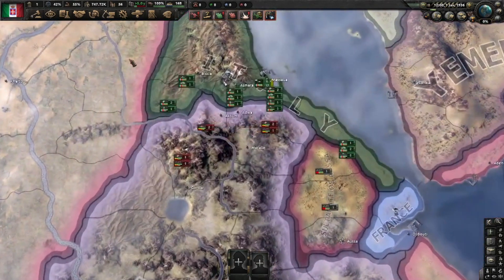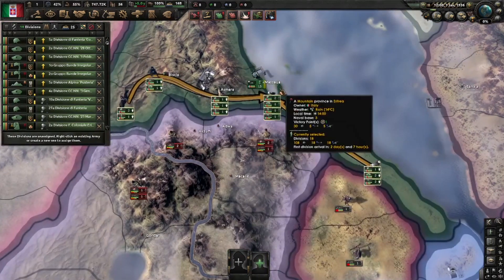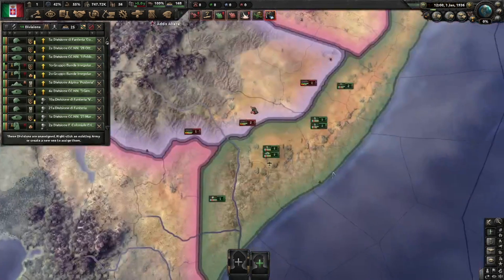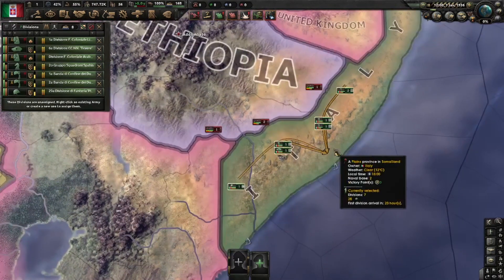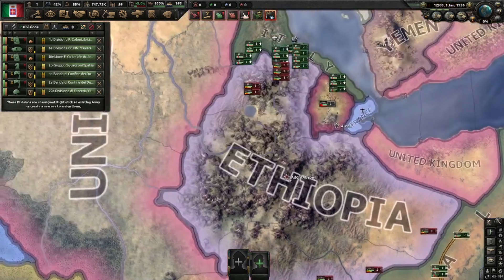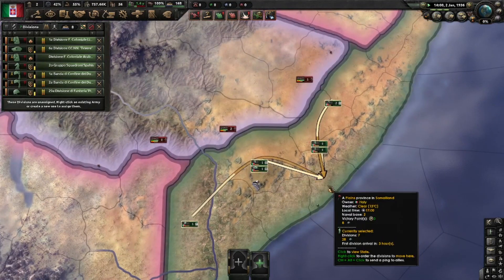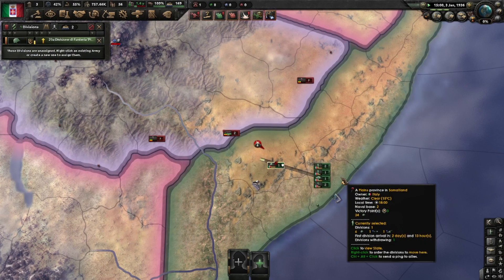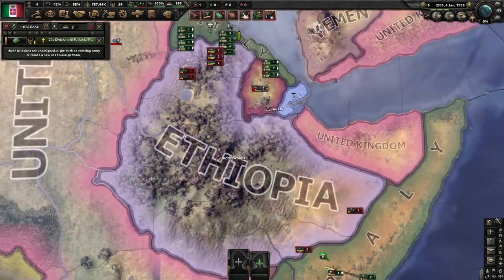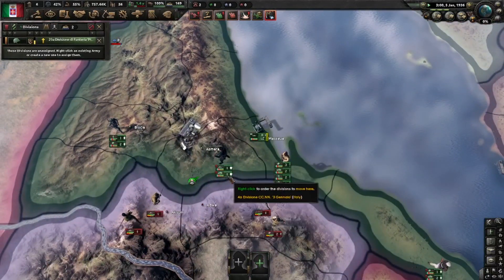Now we have to deal with this mess. Select all the forces north of Ethiopia, right-click on Massawa and just let them walk there. Select all these southern troops here, let them all go to Mogadishu and press Ctrl+B to railroad them. One or two might be attacked along the way but we can handle that. Timing is essential so just keep an eye on these guys — especially this one here might be attacked, so just right-click again and you'll see the arrow turn black, then it'll force retreat. You don't want these guys finishing their battles — that'll take too long.